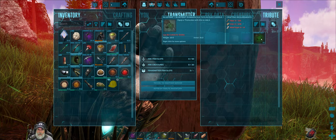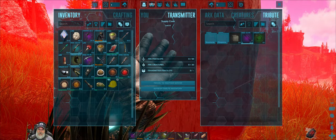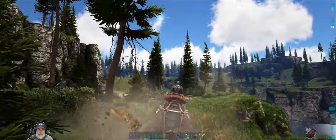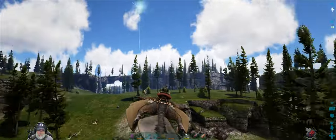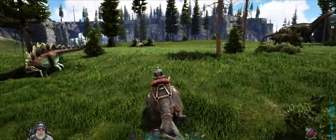We picked up a compound bow, a Thylacoleo saddle, and an air conditioner along the way - had to learn the AC for the incubator prerequisite anyway. This is our new flying around scouting creature. This is awesome, I love this.